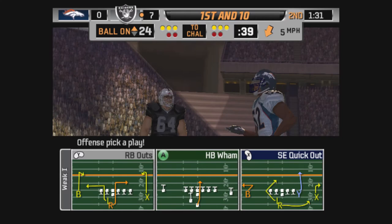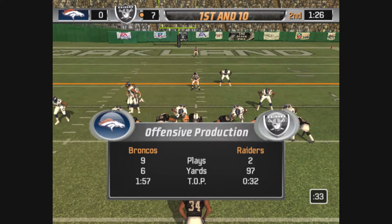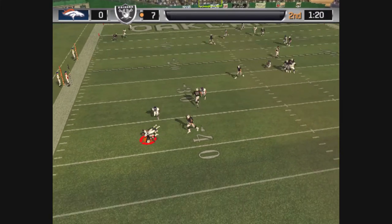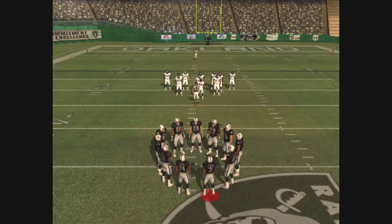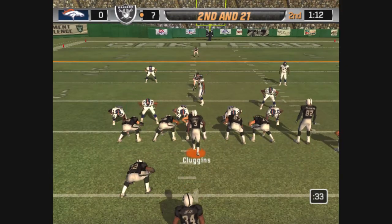Scan the defense quickly. If nothing's open downfield, get rid of it by passing it to one of your backs. The Broncos come out in a nickel package. Closing in — can't avoid the rush. He just kept dropping back and dropping back. Not sure what he was thinking; must have been waiting on the routes to develop. Before his receivers could get open, he got leveled for a big loss.